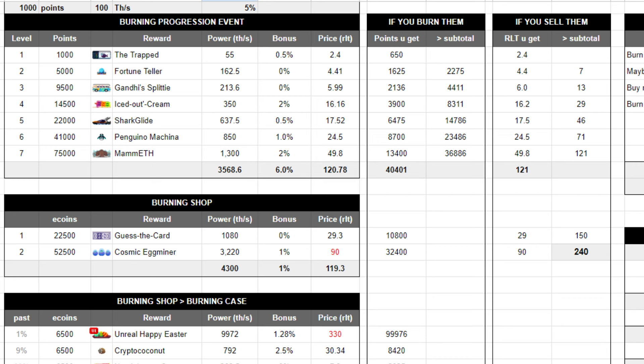It is important to understand the column titled subtotal. A subtotal is the running total of the numbers in the previous column from the first row until each row. For example, if you want to see how many points you will get if you burn all the miners up until Iced Out Cream, the subtotal is 83.11 — it is the sum from 650 to 3900.